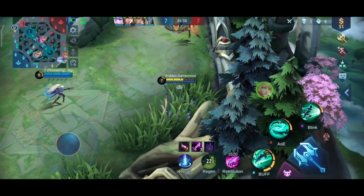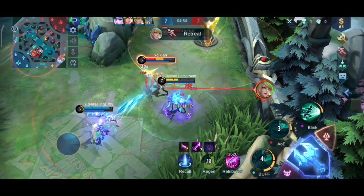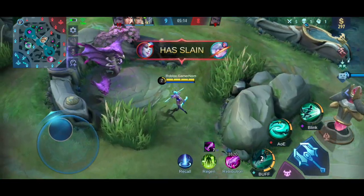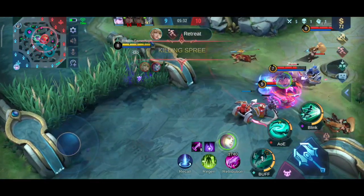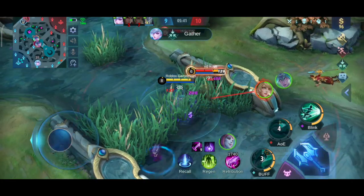Wait for them to attack each other, and then help your teammate. If that enemy sees you first, she won't attack your teammate because she thinks it's a one-on-one fight — but no, you're hiding. That's what assassins do, right? Wait for it — assassins. There you go, one kill.